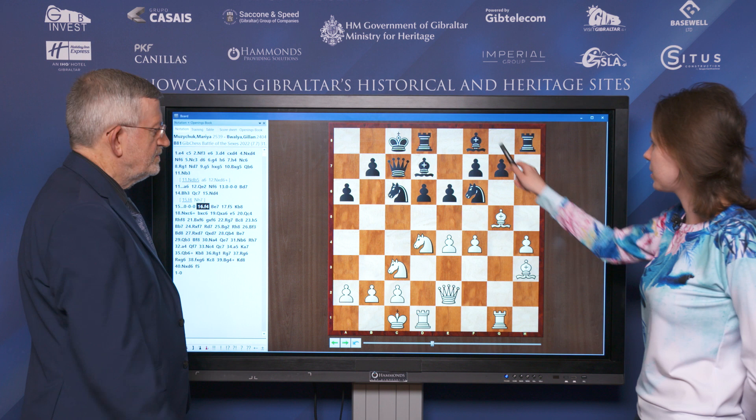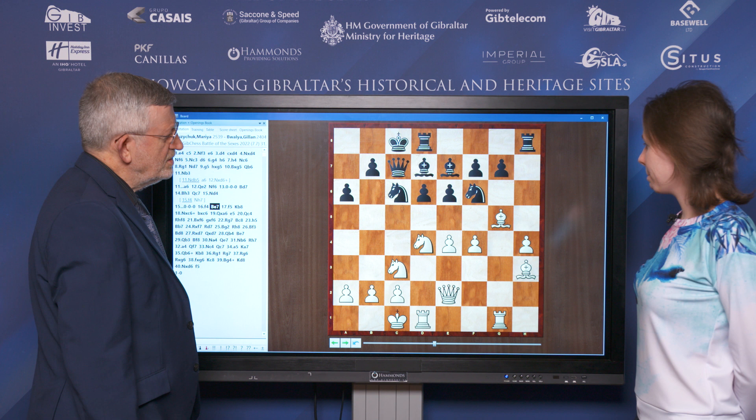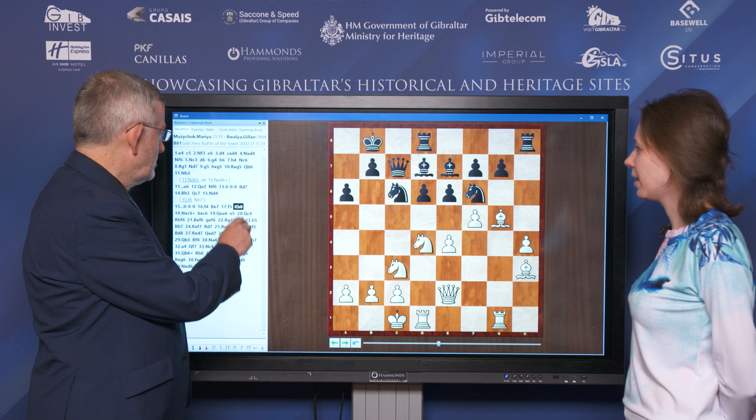Most probably after Be7 I could also play f4. And he completes development with Be7. F5 looks logical. King b8 — maybe not the best move, but I don't think it was the main mistake.